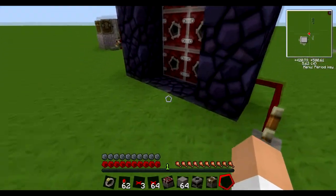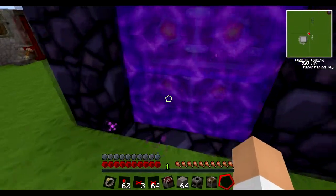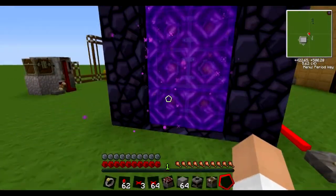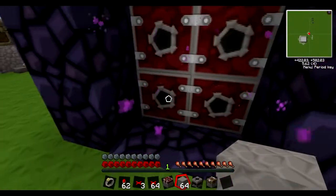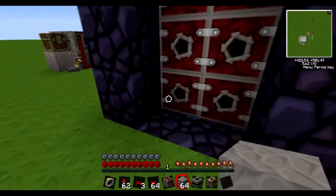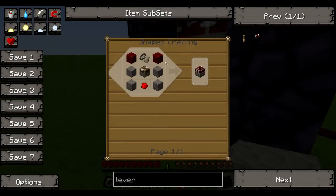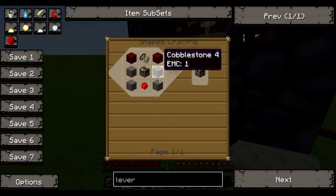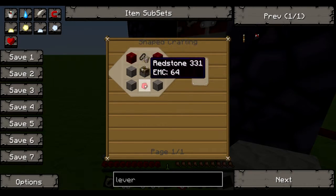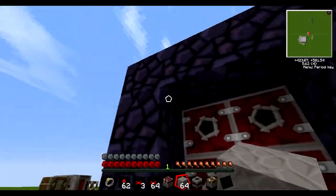First of all we have the igniter. Just give it a redstone signal and it'll make either a fire, or if there's a portal, it'll light a portal. You don't actually need all six of these — I have merely done it for aesthetic. One will light an entire portal or one block on fire. Here is the recipe for an igniter: it's just netherrack, flint steel, deployer, stone, cobblestone, and redstone. Very cheap to make and quite useful.